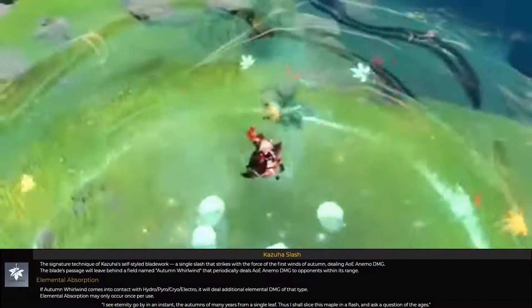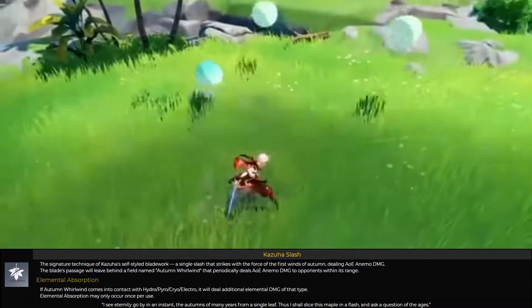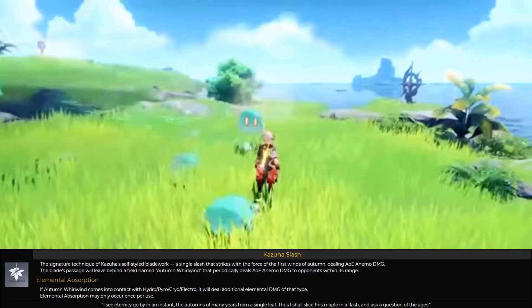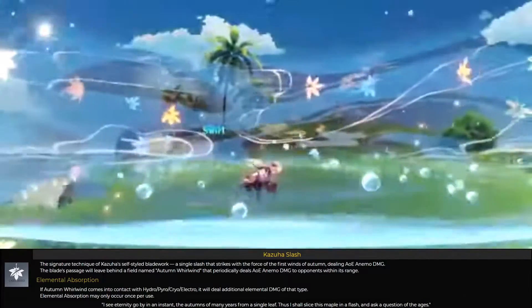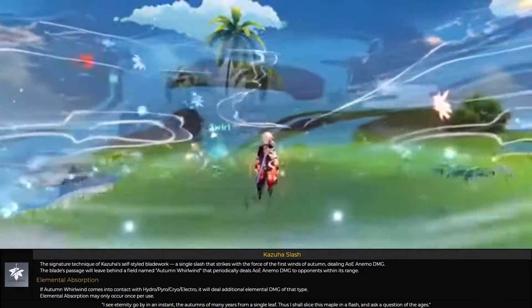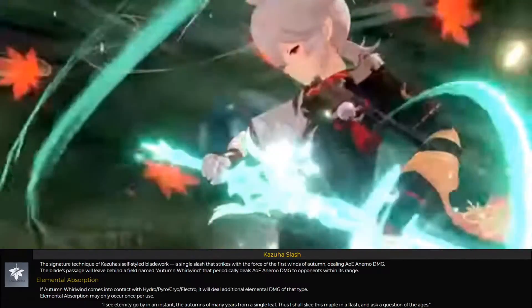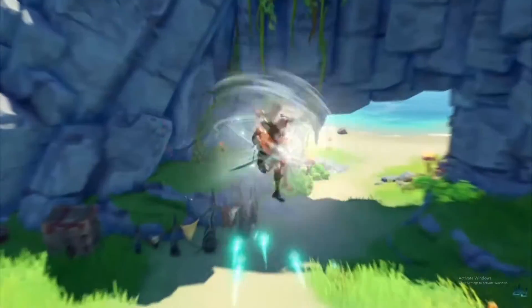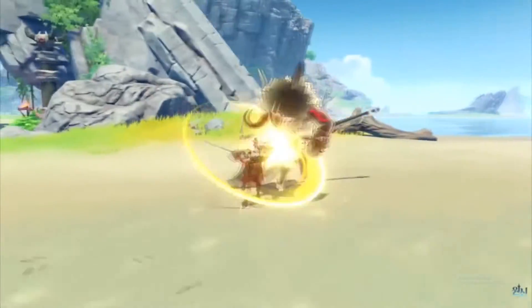His elemental burst is called Kazuha Slash — it's a special skill where you do a single slash dealing AOE Anemo damage. Whoever is caught in the whirlwind and makes contact with any element other than Geo will deal additional elemental damage. That's why you need a lot of elemental mastery — the more you have, the more damage the converted element causes. His burst costs 60 energy, which is more than I expected.